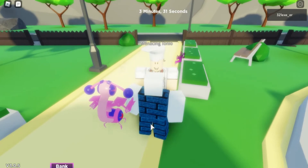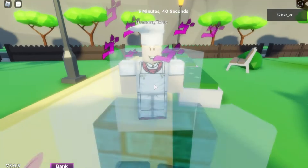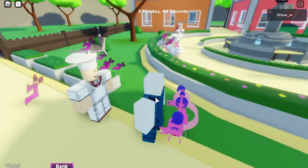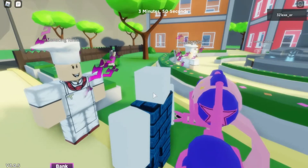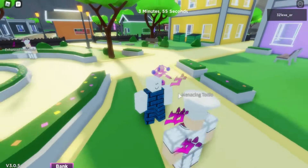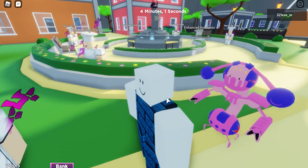The first ability of the Stand is a range ability — the same as Tusk Act 1 — where you go forward and click E. It is the same ability but it has a damage of 15 to 20; I think it's also the same or a little bit higher. Click E and that's the first ability.